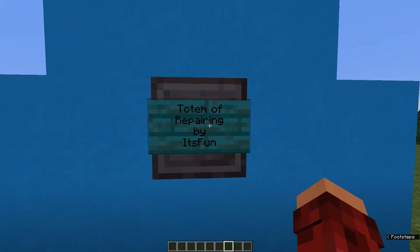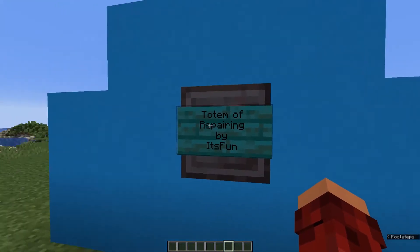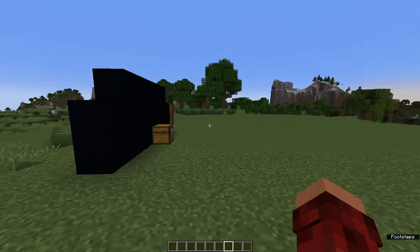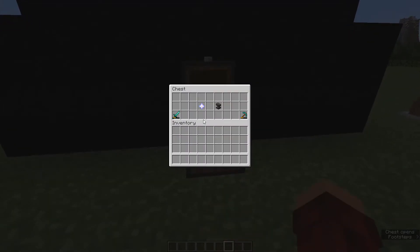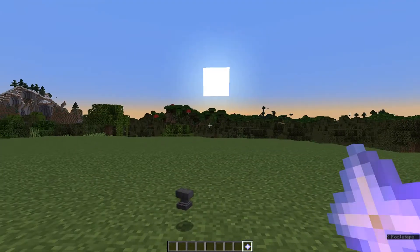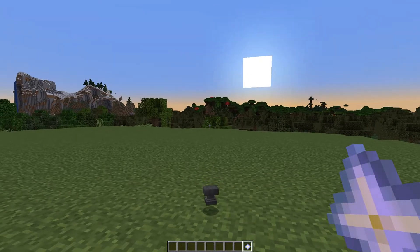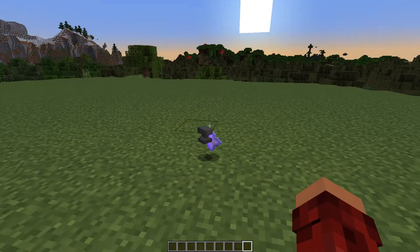The Totem of Repairing — well, if you can't guess from the name, I'm going to show you. It basically repairs things. All you gotta do to get it is get one of these nether stars, which are really really easy to get in the game, and throw it on the ground with an anvil.